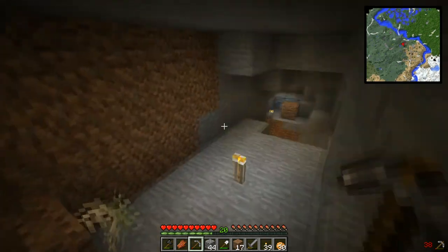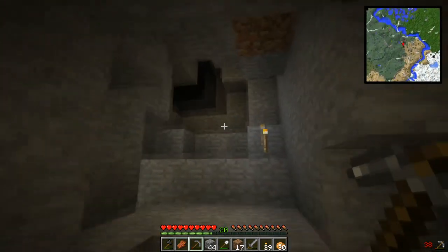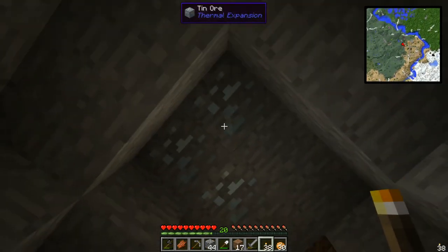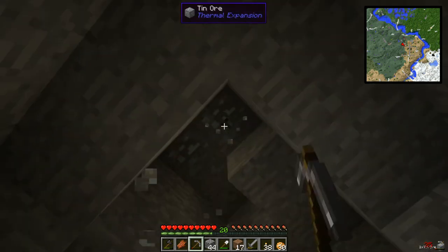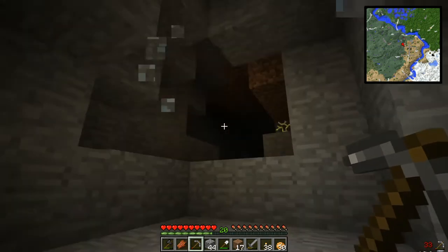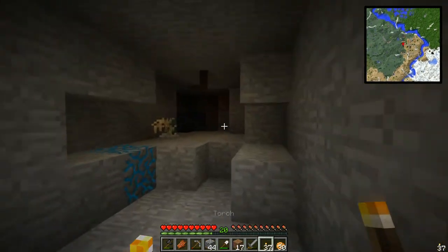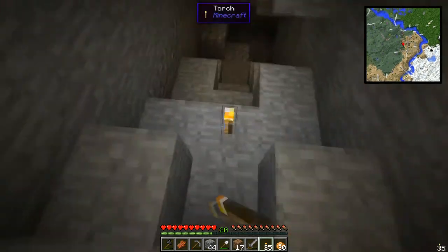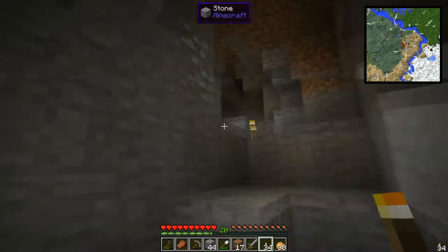Got plenty of coal — there's actually some more, I'll grab it all. I'll leave the ventium for now; we could make some cool torches with it though. Oh, tin! I will take the tin — quite a bit of it too. I just want to light this area up. There's some more lead too.